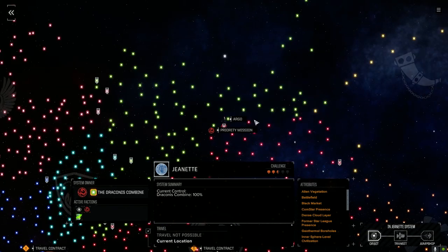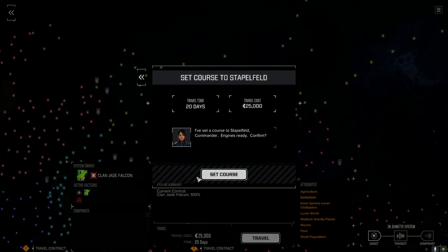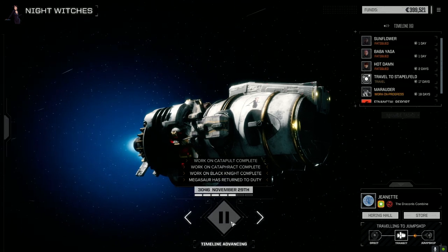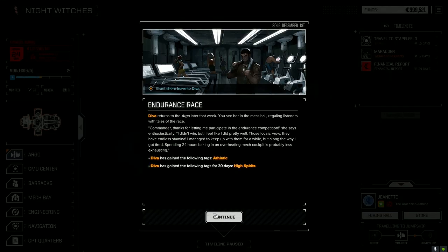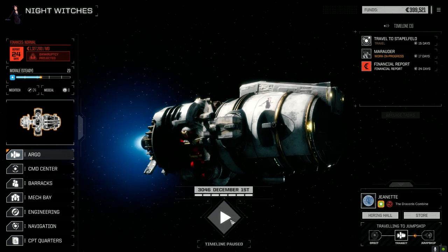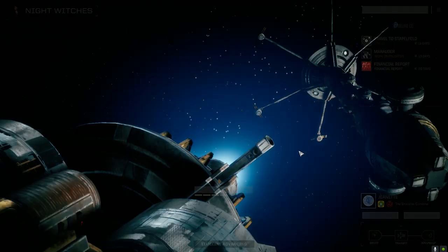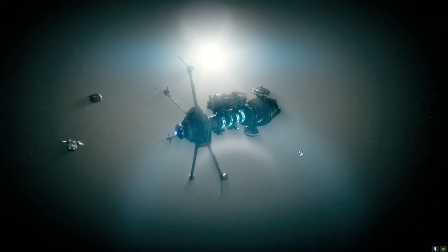100% now on this planet. Let's jump to the next one - it is a forest gold planet, hopefully we can find something good here. Let's travel. 20 days - set the course. We are going to have to take a mission for C-bills though. One pilot gets Athletic for 30 days or High Spirits for 30 days - nice. The Marauder will be back soon too, so we should probably be able to take two or three missions at this planet.